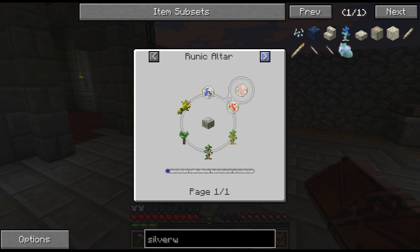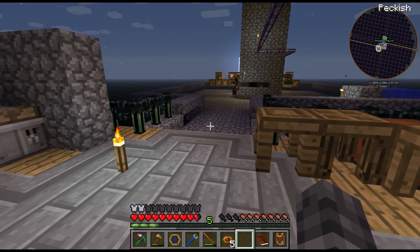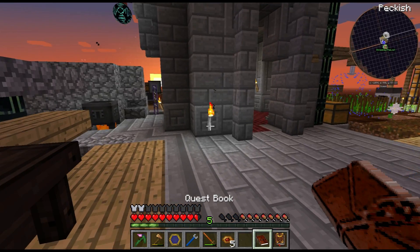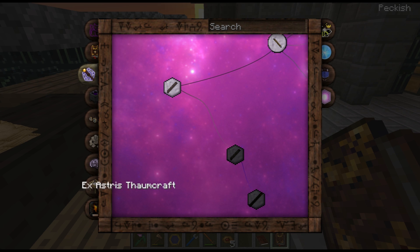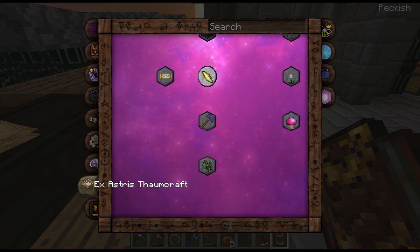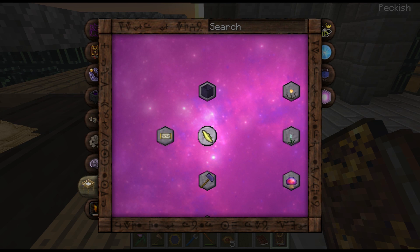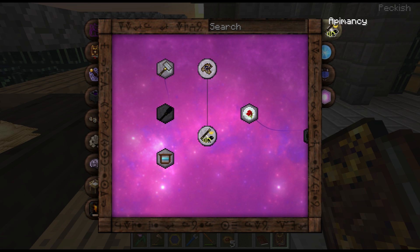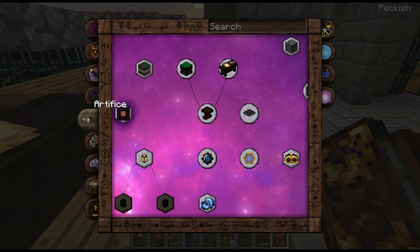Seeing lots of uses for silverwood saplings but no recipes for silverwood - none of them are very good uses. They come later in the tech tree. The recipe to make silverwood saplings is an ex nihilo thing but you need the infusions to do it. It's an X asterisk Thaumcraft thing - there's a tab in the Thaumonomicon for it, but you have to have the infusion matrix unlocked first.